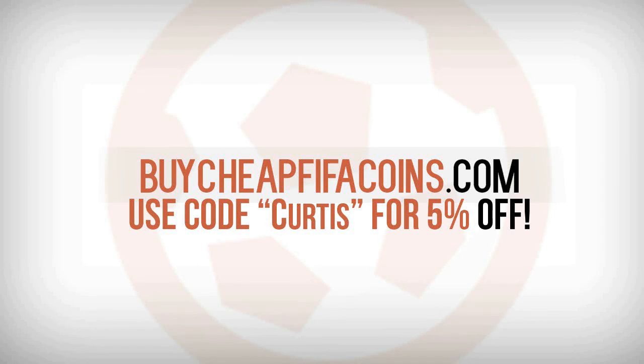If you guys want some fast, cheap and reliable coins this team of the season, go check out buycheapfifacoins.com and use discount code CURTIS for 5% off. The perfect way to pick up some of these amazing team of the season players.